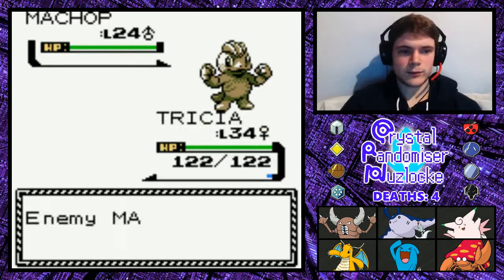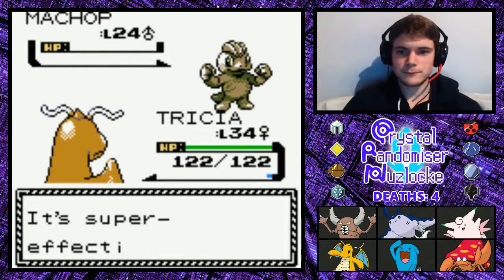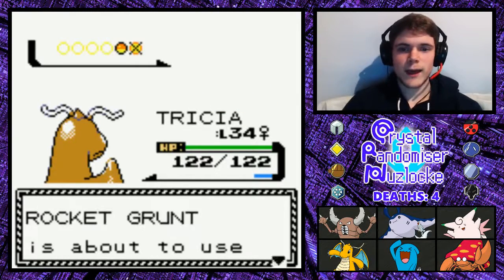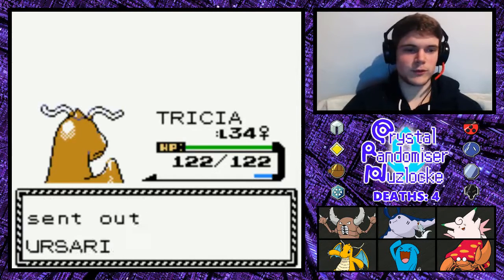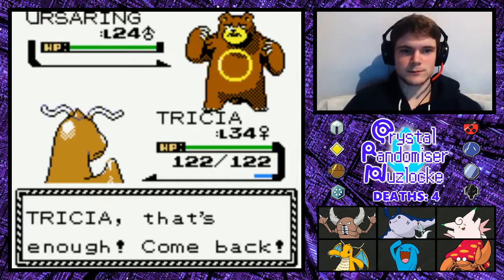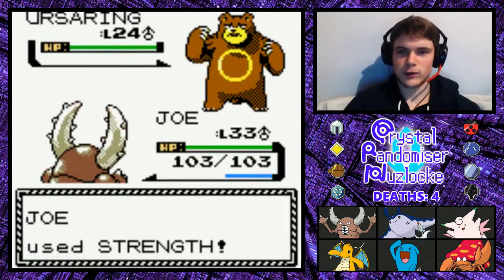Alright, well this little grunt here has a Machop — nice and easy start. At least it's a Pokémon I was expecting to see at this point in the game. Not that I would expect Team Rocket to have it. And you've also got an Ursaring — very fancy. Someone mentioned that Ursaring's Gen 2 sprite looks like it's going to sneeze, and it totally does.